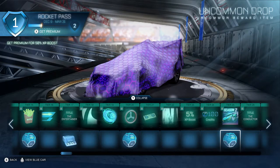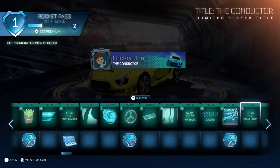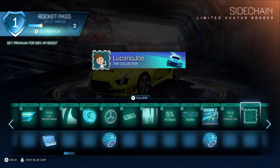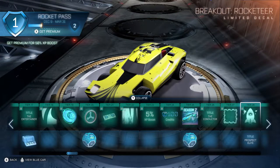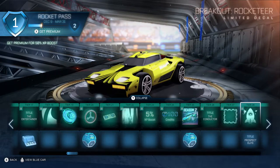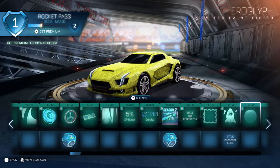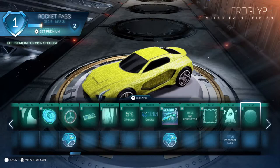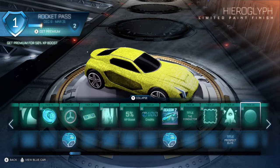Level 25 free is an uncommon drop. Level 26 has the Conductor. Level 27 is a player border — Side Chain. Level 28 is a Breakout decal: Rocketeer. Remember when Rocketeer was the highest player title you could get? Level 28 free is the Prospect Elite. Level 29 is Hieroglyph — a paint finish. Interesting.